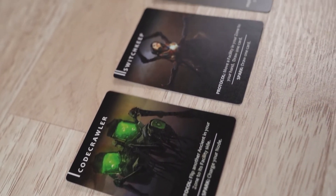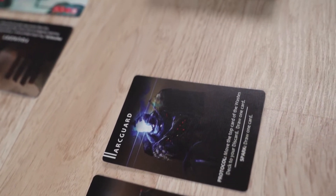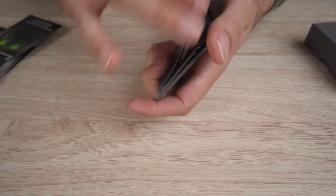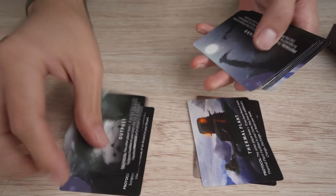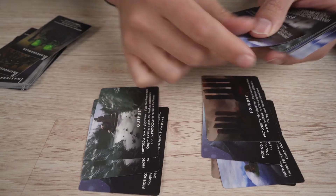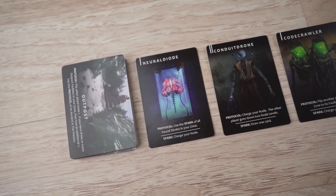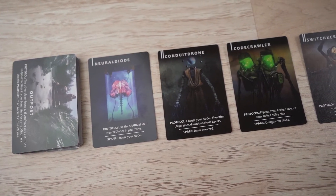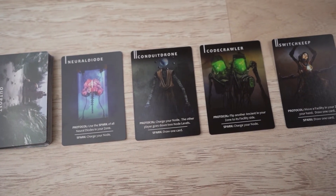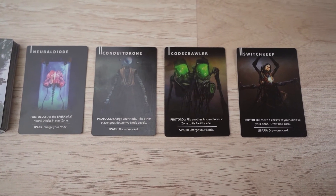The player with the most points is the winner. Right off the bat, The North lets you know that you're in for something different. You start off with 40 points, but they only ever get depleted. It's reminiscent of a life counter in a typical duel game, but losing all your points doesn't necessarily mean you lose the game. It clues you into two divergent strategies: you can try to drain your opponent's points as quickly as possible and hope that you have enough points remaining to win, or you might be willing to play fast and loose with your own points, hoping that the ancients you collect make up the difference.